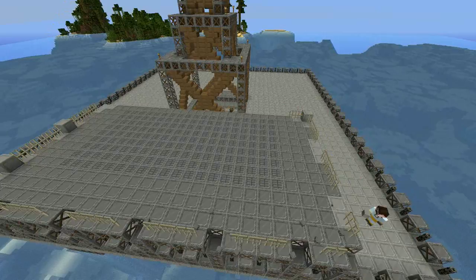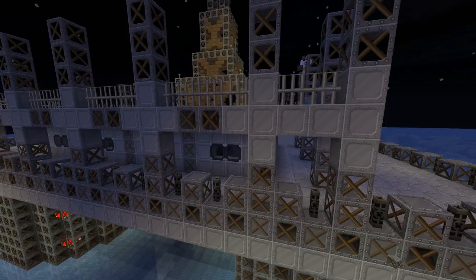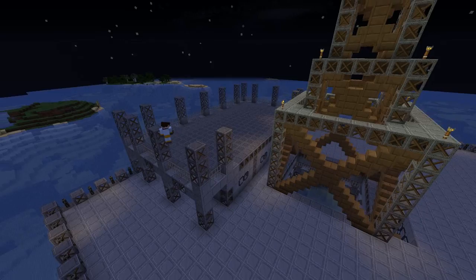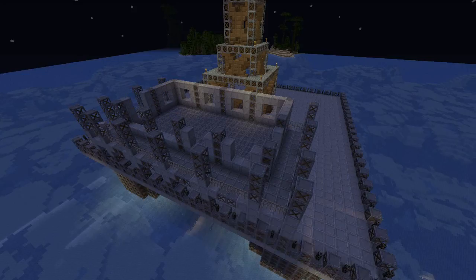Iron fences don't interact very well with iron scaffolds, so what I used was iron blocks in cross shapes at the areas where the scaffold met the walkway - you see the crosses there - because the iron fences hook up to those iron blocks and it looks much neater. We still need a way to light these walkways because it's quite dark on top of the oil platform, so we're going to have to think about using lamps. I came up and finished the framework for the next level, filled it in with iron blocks, and left space again for more windows in reinforced glass, because I like the thick navy look that surrounds it.